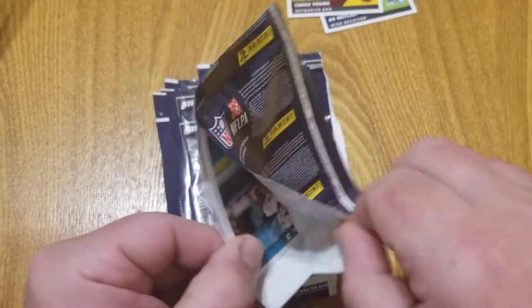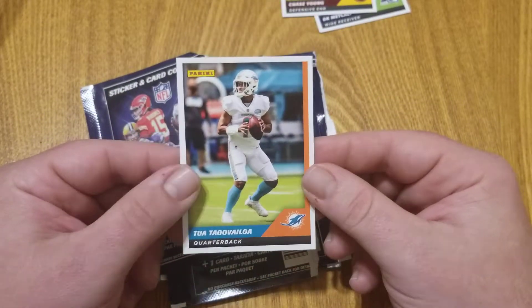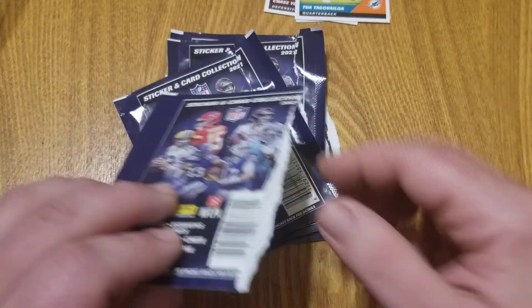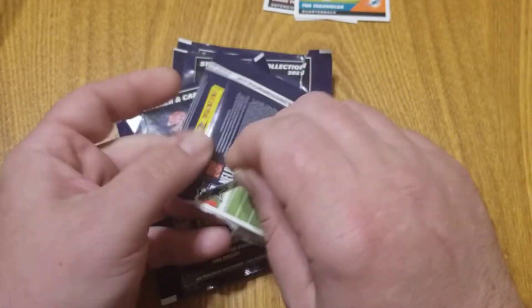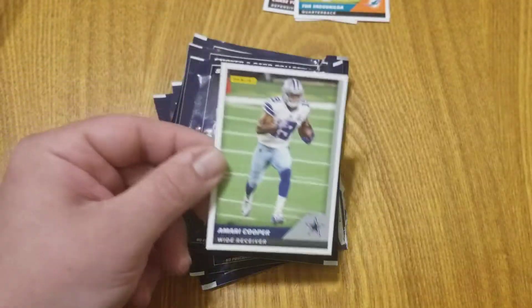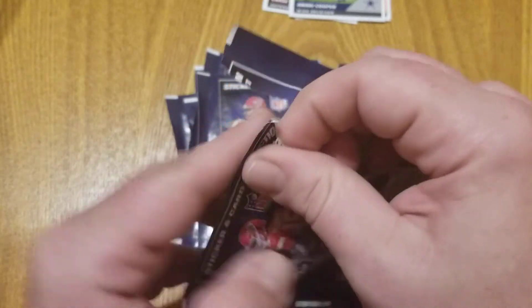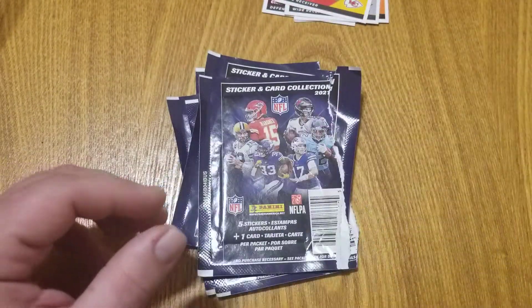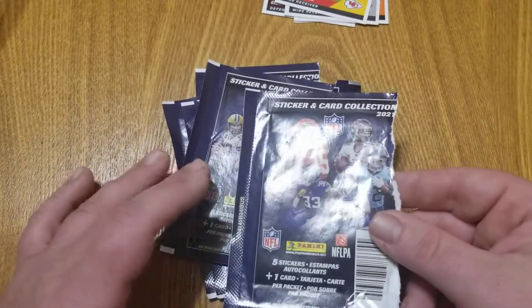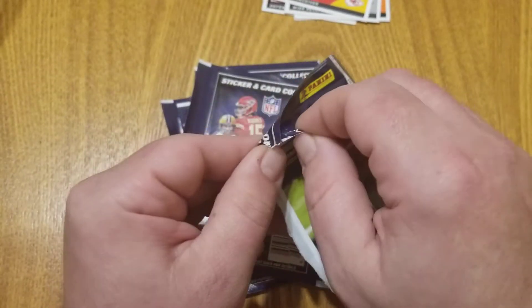Next up is Chase Young. Third card is a nice Tua — our second one of the video, never a bad thing. Seven cards left, no rookies, no parallels just yet. We can already see Amari Cooper coming up next, then Tyreek Hill. There are about a hundred cards in the set, so by doing ten packs we're getting ten percent of the base set. I'm hoping for at least one rookie.